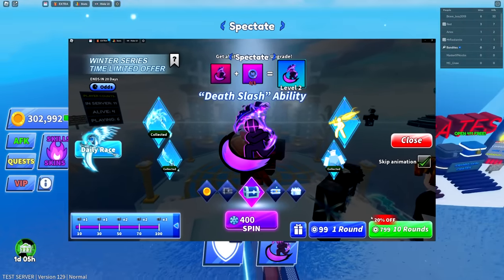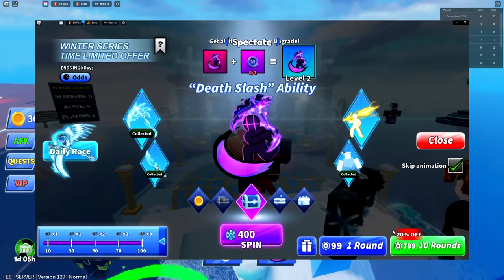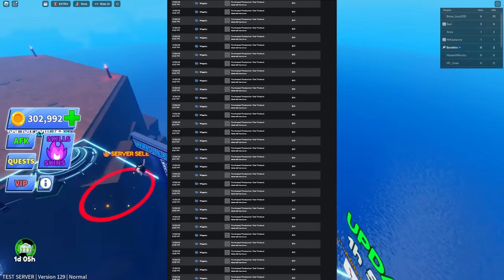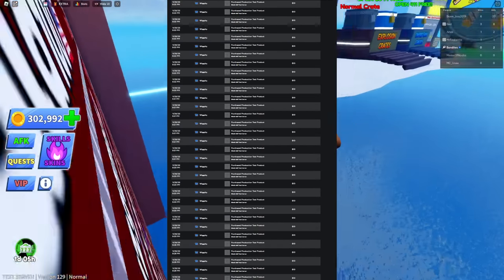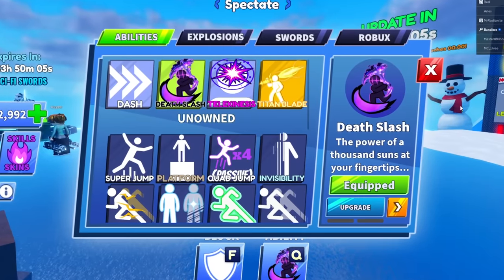The winter spin system is like the other spin system where you gotta spin, get the cool crate to get the good stuff, and do it over and over again to get all the cool abilities and items. I literally had to spin over a thousand times, but thankfully everything in the test server is free.